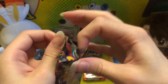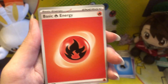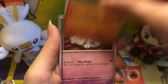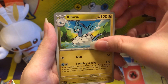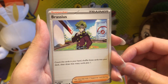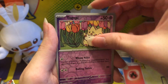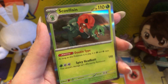All right, next pack. We got basic fire energy. Temple, Surskit, Numo — Numo's cool. Graveyard something, Altaria, Houndoom. Brassius — sure. Snowbowl, reverse holo Snowbowl, reverse holo Togepi — cool. And we got another Scorvillin!